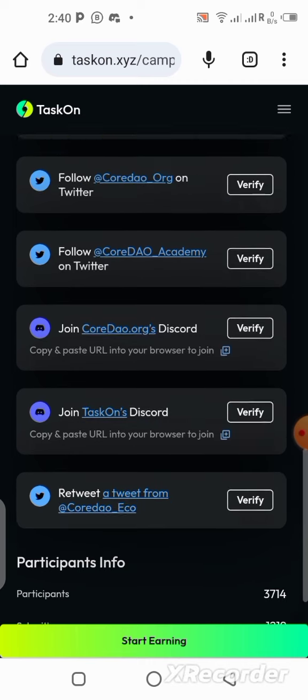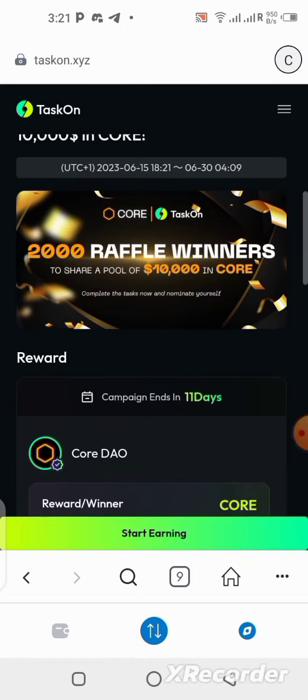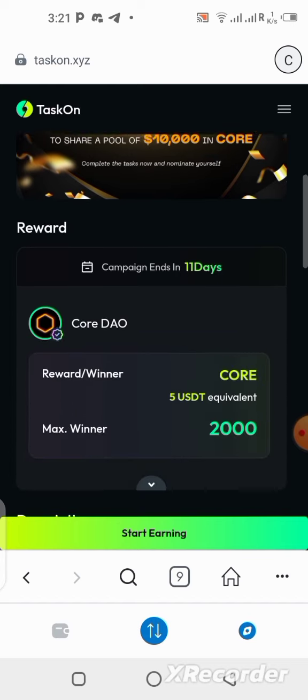So guys, to be part of this task, go to the description of this video — there's a link there. I'll also put it in my Telegram channel because you will find it difficult to copy it from the YouTube description. Go to my Telegram channel or community, and I'll be leaving the link to two channels — one is a group, one is a channel — in the description of this video.